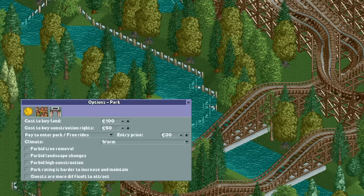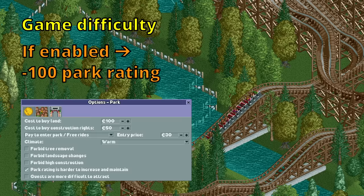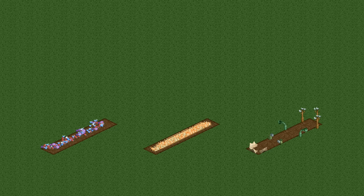We now have four variables left, and each penalizes your park rating in a different way. The first is the option to make the park rating harder to increase and maintain. If this is disabled nothing happens, and if it's enabled you lose 100 park rating permanently. It's still possible to get to 999 in parks where this is enabled, but it's a bit more difficult.